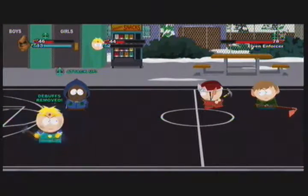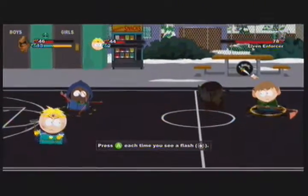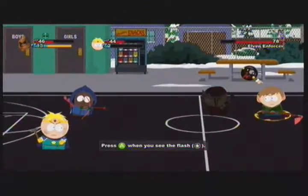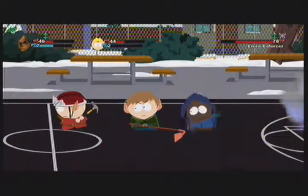Elven Enforcers are easier to counter because they have a slow swing. It's better to show off that. Where was I? Yes — Backstab. Actually, I need to show off Mug, because I just got that ability.